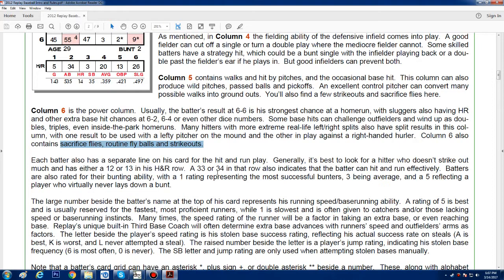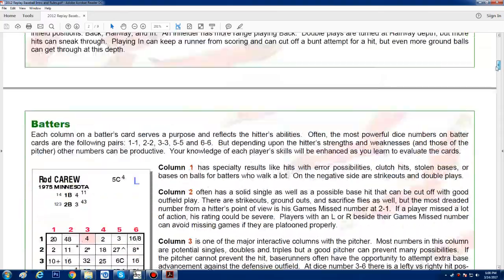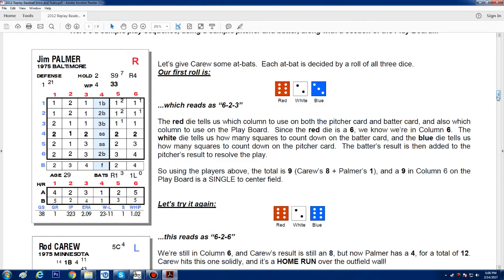Some base hits can challenge outfielders and wind up as doubles, triples, and even inside-the-park home runs. Many hitters with extreme real-life lefty-righty splits also have split numbers in column six. Column six also has sacrifice flies, routine fly balls, and some strikeouts. Each batter also has a separate line for the hit-and-run play. It's best to look for a hitter who doesn't strike out much and has a 12 or 13 in his hit-and-run column — a 33 or 34 there also indicates effective hit-and-run ability.